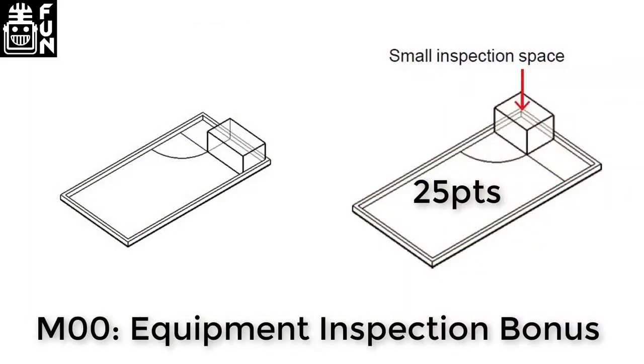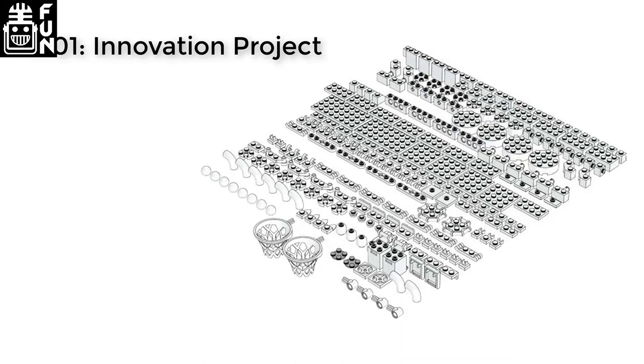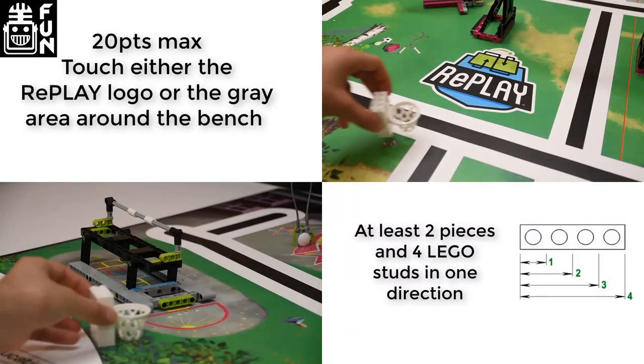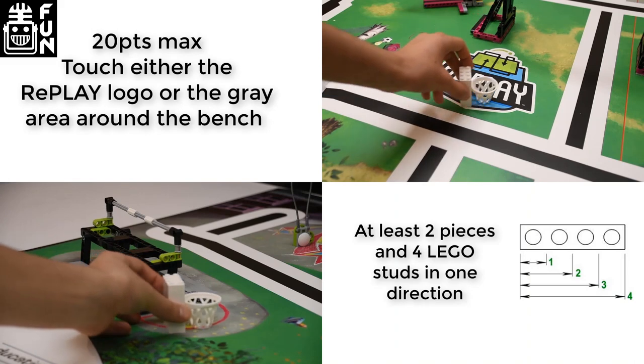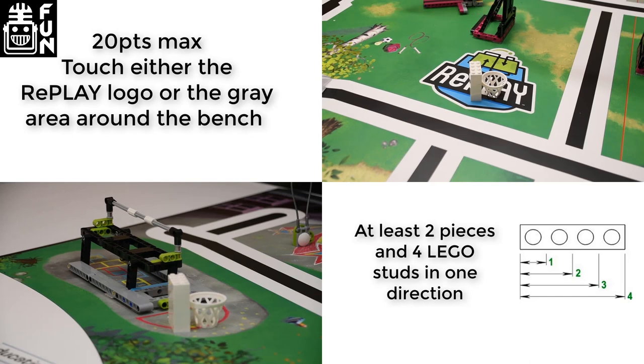Your equipment must fit into either the small or large inspection areas. If it fits into the smaller space, you will get 25 points. You will receive two bags of white brick in your kit. Use these to build your model for MO1. The model must use at least two bricks and be four LEGO studs in one direction. You will receive 20 points for delivering it to the grey area around the bench or the Replay logo.